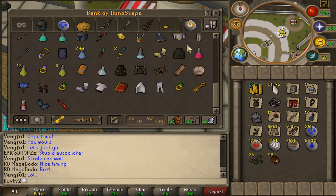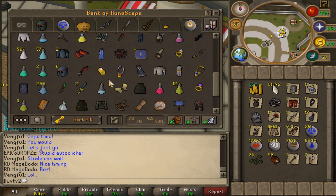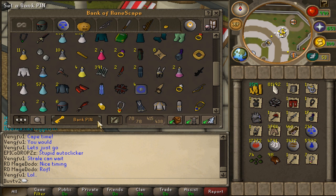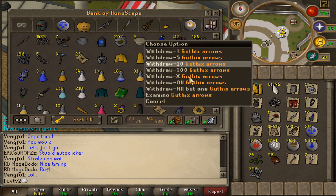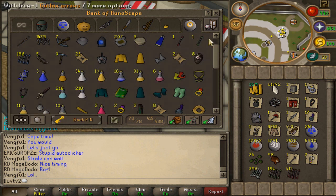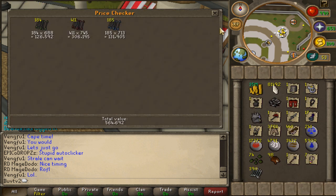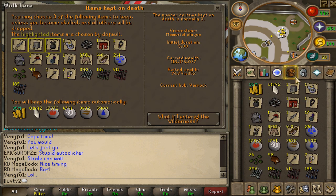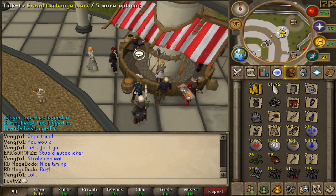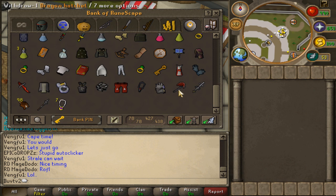Half the stuff I'm taking out is probably not even worth it. Zamorak spears — probably worth it. Those might be worth it. Ooh, 500k worth of arrows — nice. Alright, so my total wealth: 116 mil. Probably missing 2 mil worth of stuff. But it used to be a lot higher — probably like 140 or 150 mil — but oh well.